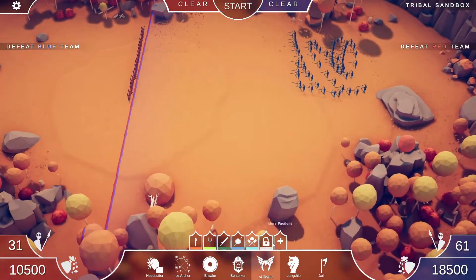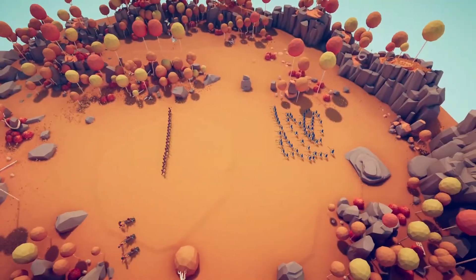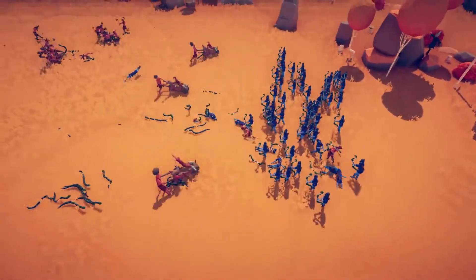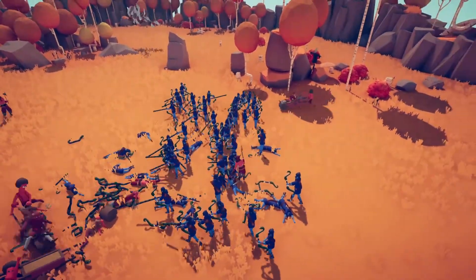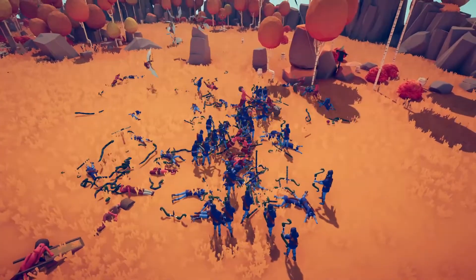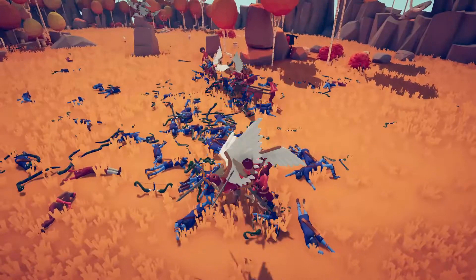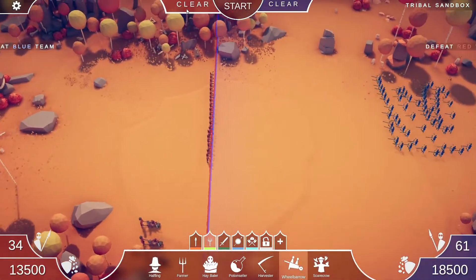I'm going to try wheelbarrows — I feel like if they can rush in they might take some of these guys out. They are getting distracted by snakes as well, but they are getting close. They took out a few snake archers — there we go! Here come the valkyries from the other side. I think this might finally be a red victory, but there are still a lot of snakes. Yep, that's a red victory!